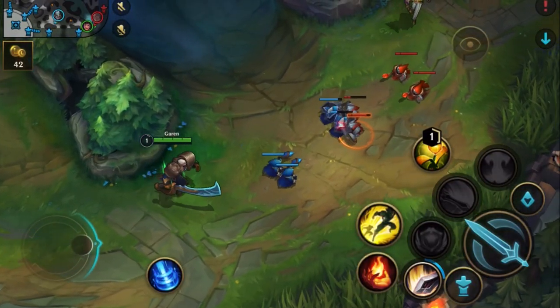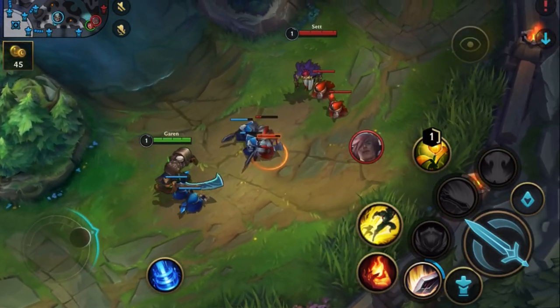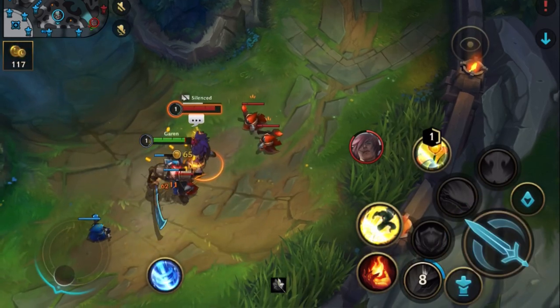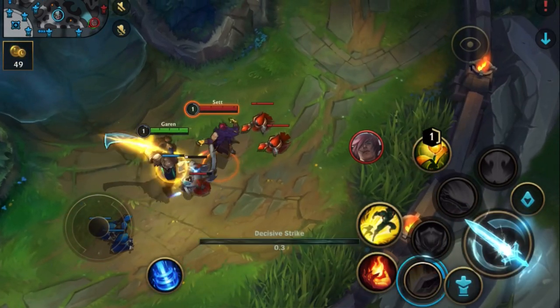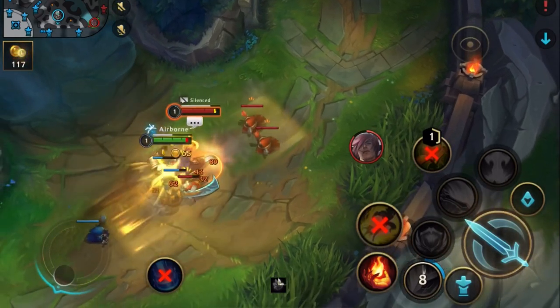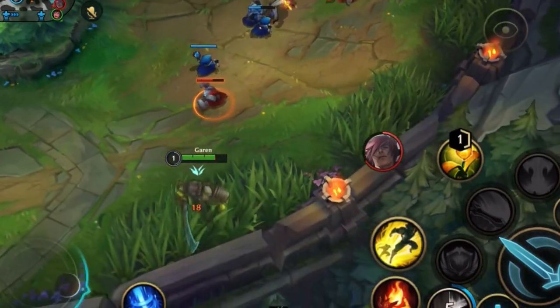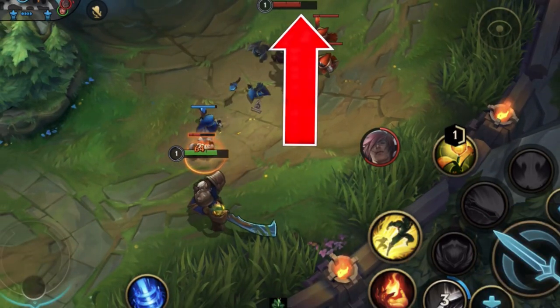Set is another hard matchup at level 1. We both get to lane at the same time and both try to basic attack and reset the animation with an ability. But I screw up my reset and silence too early — I lose the trade and need to back, because my silence is a targeted attack and I have minion aggro. But wait — I actually won. How?